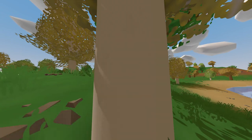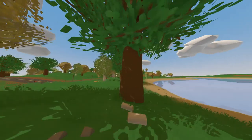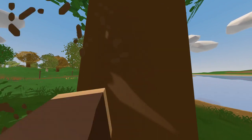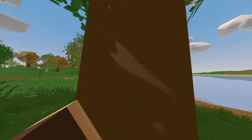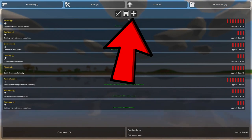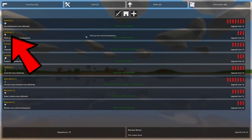Now that you have your materials, what you want to do is get to 70 XP. To do this, I recommend either killing zombies or chopping down trees. It can take a little bit, but you'll get there eventually. Once you're at at least 70 XP, open up your skills menu by hitting U, then click on the little plus sign to open the support tab, and look for the tab that says crafting.